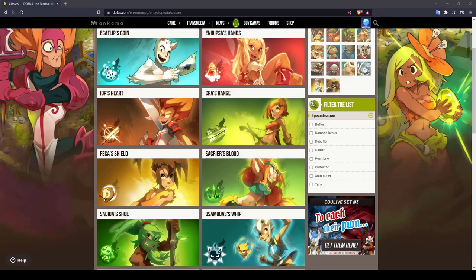For the team presentation, I want to cover different categories: difficulty, roles, low-level spells until level 20, and the element I recommend for the early game.